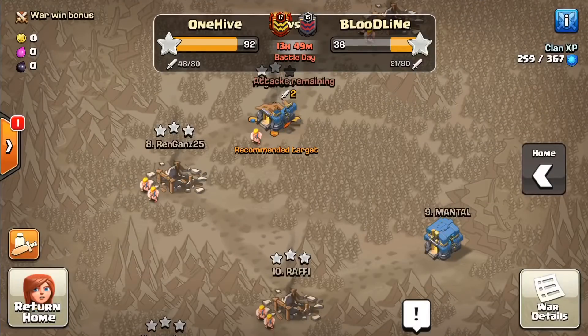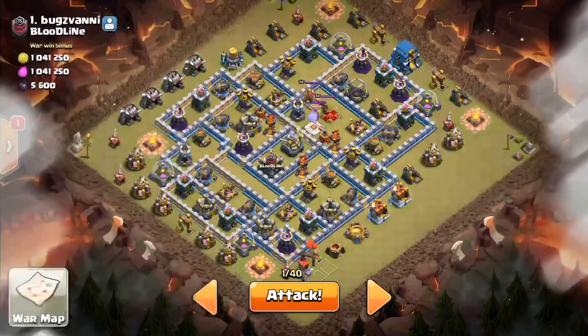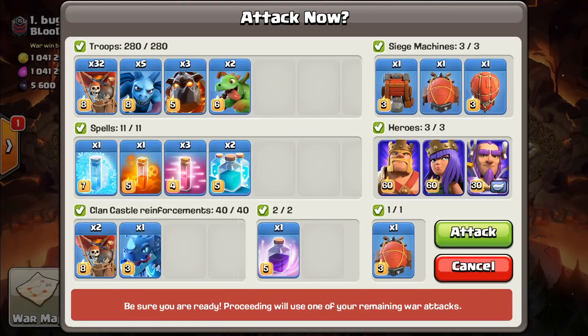Troops are all ready. I'll have to switch to the slammer to make sure I use the right siege machine — I have a blimp in my camp but I'm switching it out. I brought a second baby dragon just in case the electron doesn't quite bring down the CC so I have a backup. I also forgot I was bringing a freeze for the electron, so I have one less haste — that last haste I was talking about is pretty much null. But I think we are ready to go in.